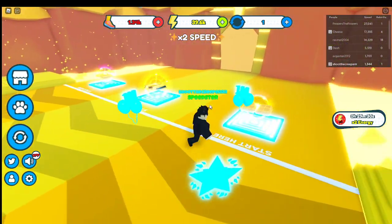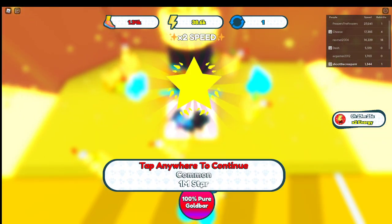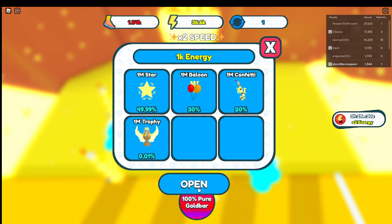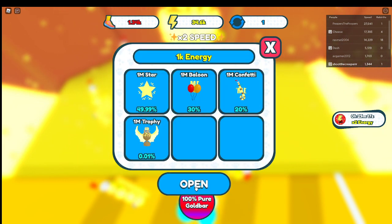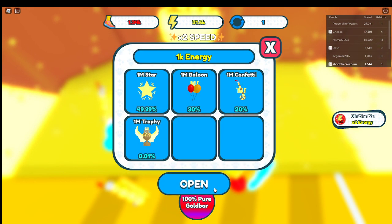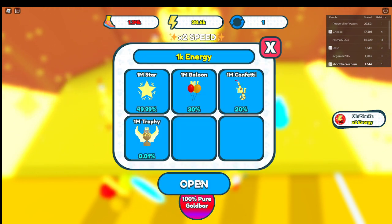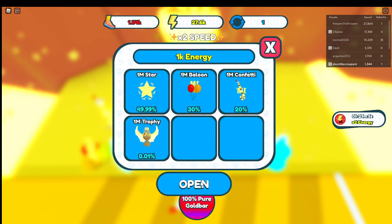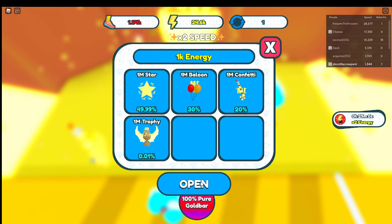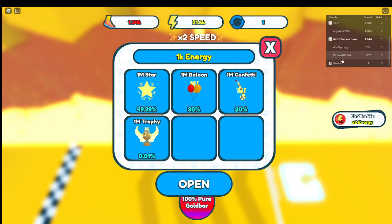Now what I'm going to do is try to get an emerald. I'm equipping the shoes so I go faster. Let's go ahead and open all these. You're going to hear me clicking, but it looks like it's very common to get a gold in here. Oh, and it lasts for 30 minutes now instead of 15 — that's nice. I love that the shoes are called gold bar.